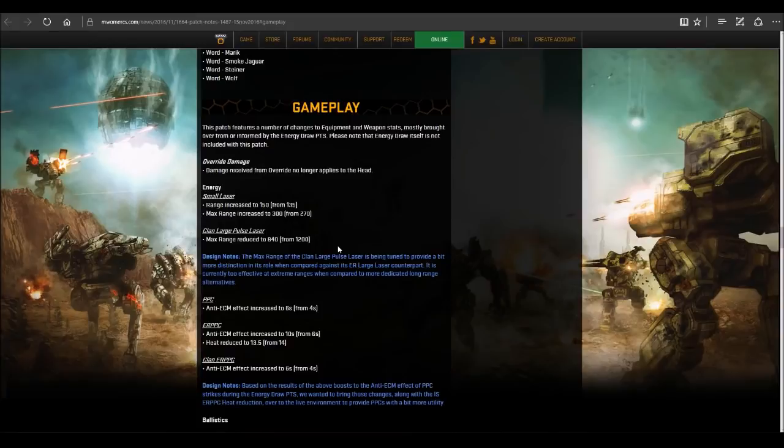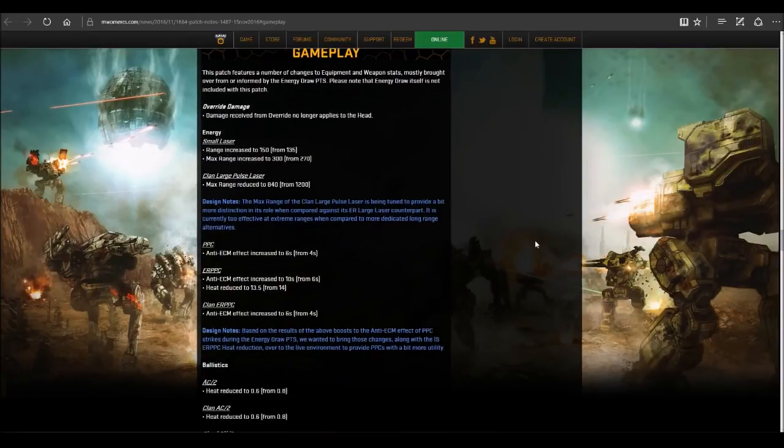Clan large pulse lasers took a big hit in terms of range. Maximum effective range is no longer 1200 meters, so you can't use large pulses for sniping. Instead they're going to 840 meters, which is still damn near close to Inner Sphere large lasers.